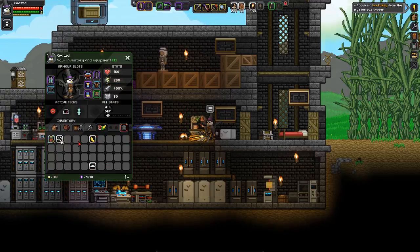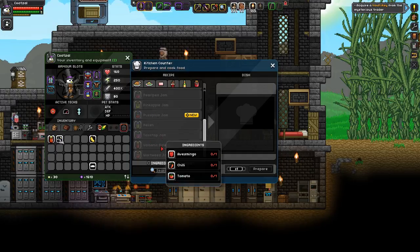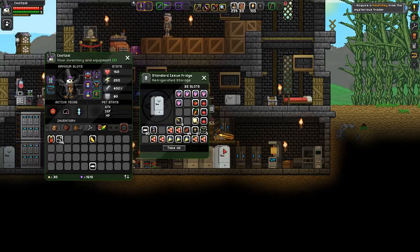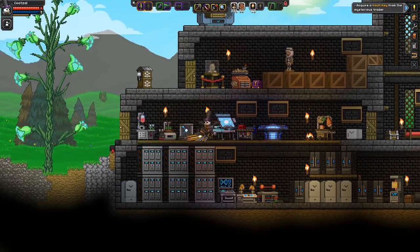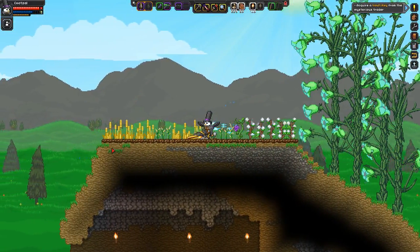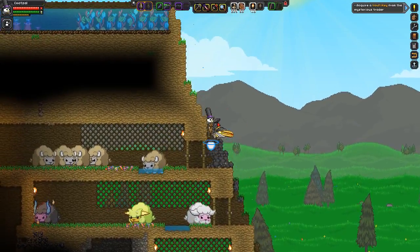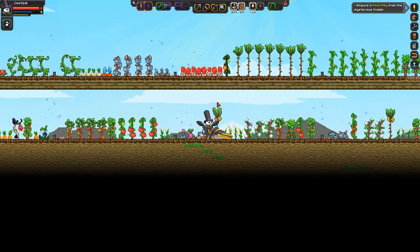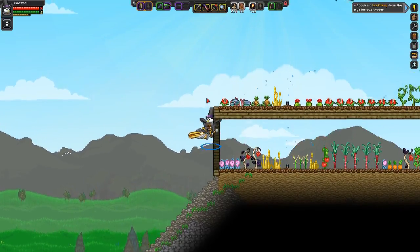Did I not just pick up a puss plum? I thought I just picked up a puss plum. How was it mongo, chili, tomato? Didn't I literally just pick up a puss plum? I'm confused — what happened to that puss plum? I definitely just put puss plum seeds down. What happened there? Didn't I just pick up a puss plum? Did I drop it, or did I not pick it up? I mean I've got others, so I can just pick up a new one. But what happened to that one? That's odd and I'm confused, but whatever.